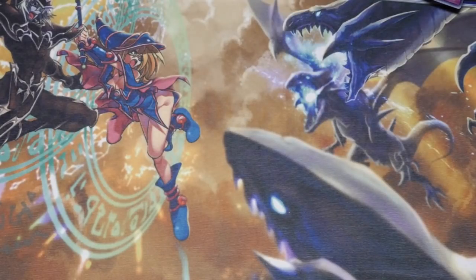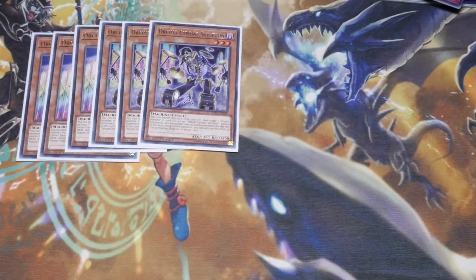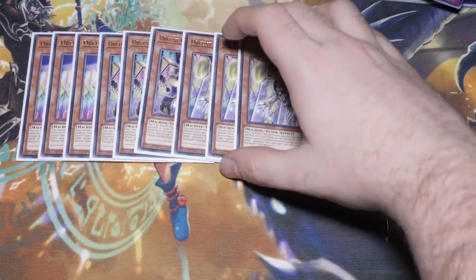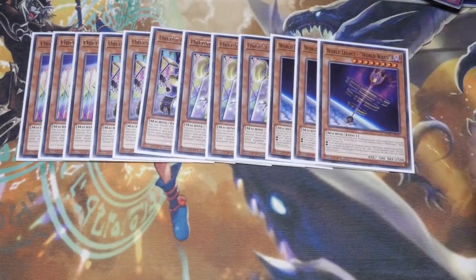We start off with triple Harp Horror, triple Skeleton, and triple Bombard — your main Orcus cards that you want to be getting into the graveyard to use and abuse their additional effects. To help support them, we've got triple World Legacy Wand.